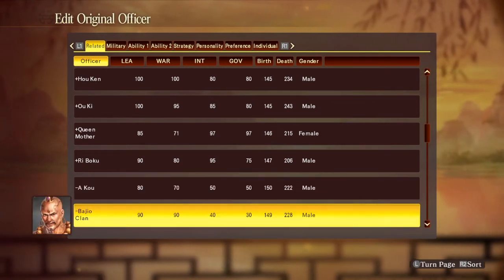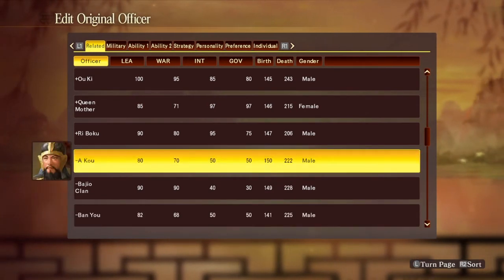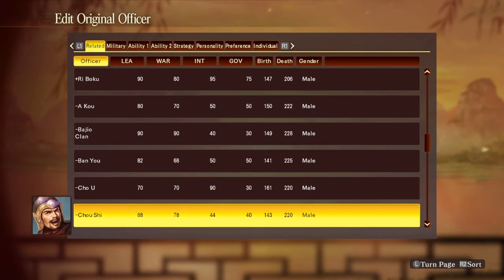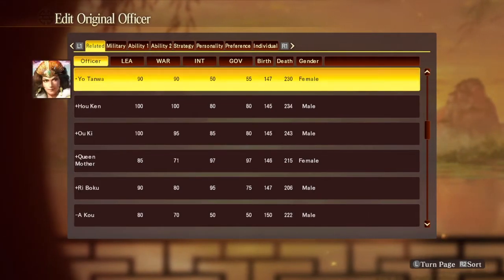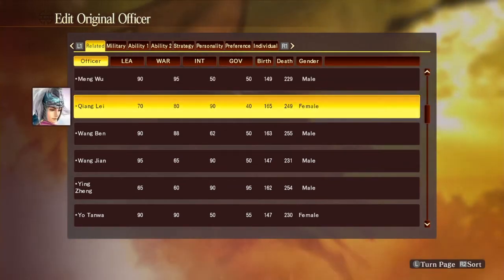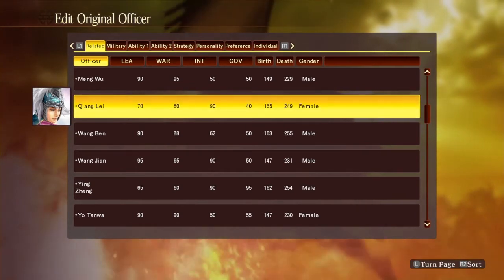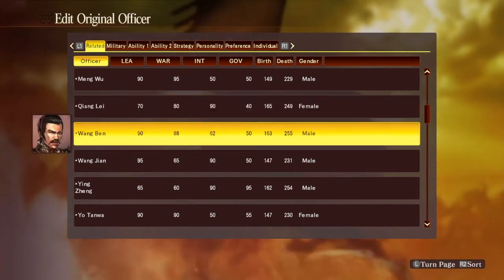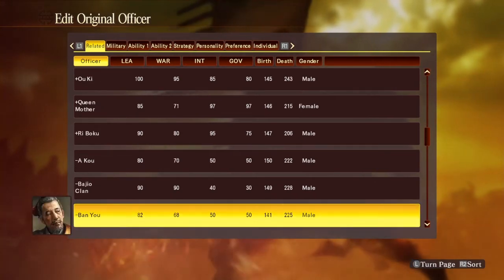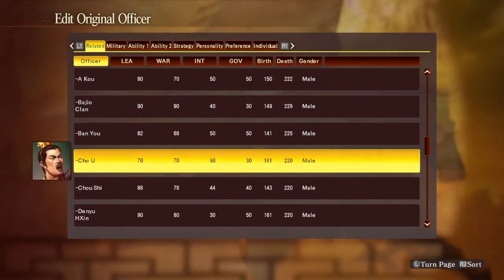I created a couple of lieutenants — we got Baji, we got Banyo — and I named these characters after the anime as opposed to their original Chinese names. Since they're going to be playing a major role in this playthrough, I figured I should use their Chinese names as opposed to the Japanese names used in the anime. This game was also made by Japanese people, so it was kind of confusing when I was trying to put this together.